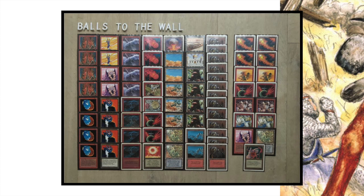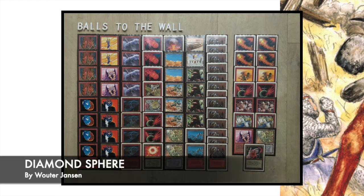This is the deck of Wouter. As you can see, he's got a title at the top saying 'Bowls to the Wall' — Wouter, can you let us know what is the real title of the deck? Is it Diamond Sphere or Bowls to the Wall? I really like that title. Anyway, enough talk about Wouter's deck — beautiful deck, Wouter. Let's go to the deck of Alexander: the Mono Green Alpha Brew.